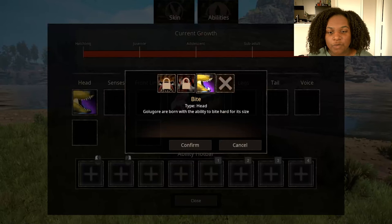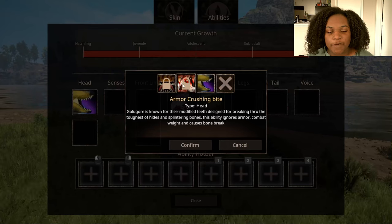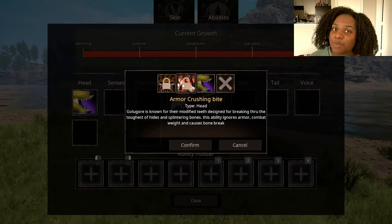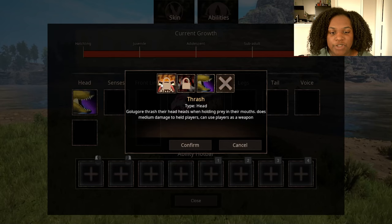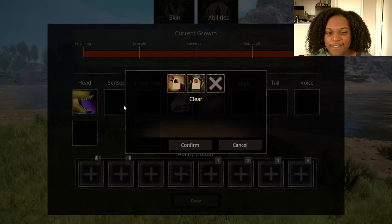Let's look at the abilities. For the head slot, first up we have Bite — Gologor are born with the ability to bite hard for its size, so presumably high damage. Armor Crushing Bite ignores armor, combat weight, and causes bone break — really good against big creatures. Thrash makes Gologor thrash their heads when holding prey, does median damage to held players, and can use players as a weapon.